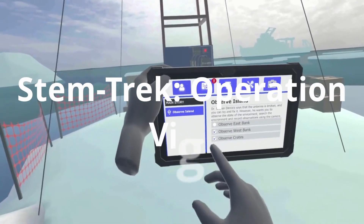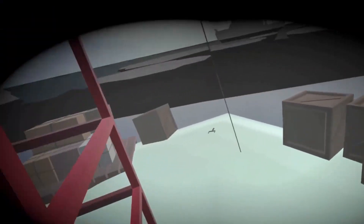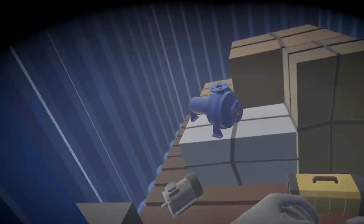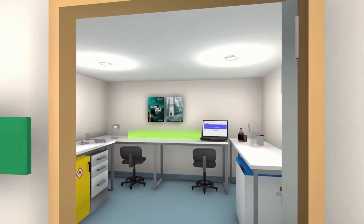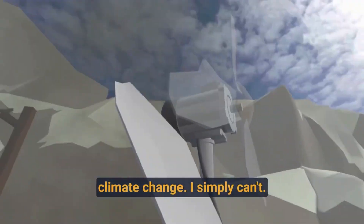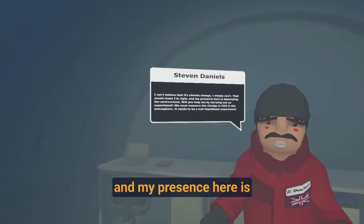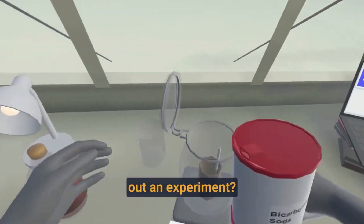Next up is Stem Trek Operation Vision. This is a virtual reality adventure where you play as a scientist on a journey through Antarctica. Your mission is to help Dr. Stephen Daniels, a scientist who's in trouble — he's been acting strange and sending unusual messages, and you must explore the camp to uncover the reasons behind his behavior. Along the way, you'll interact with the island's inhabitants, create medical tools to address climate change, and engage in scientific experiments to discover more about the GAD.